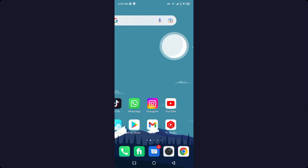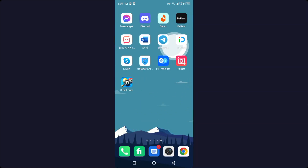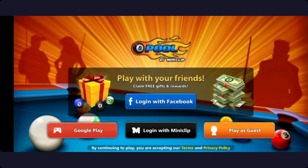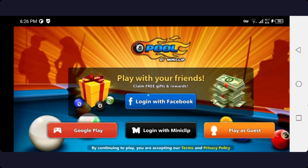The first step you need to do is open the game. As you can see, I already have our VPN open to check that. Once you open your game, it will take a few seconds to load. Here you need to click on the option of 'Login with Facebook.' Once you click on that option, it will take a few seconds to load.